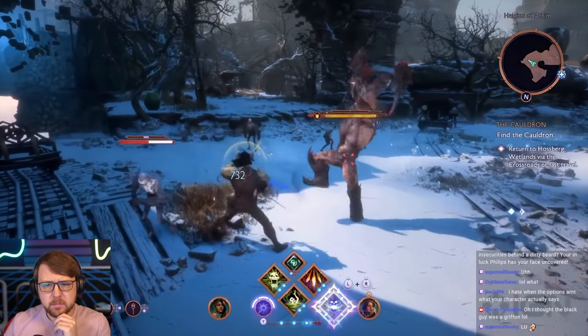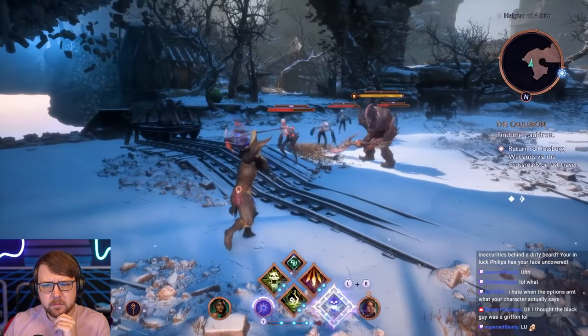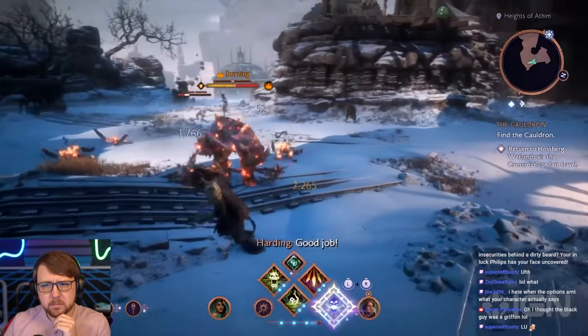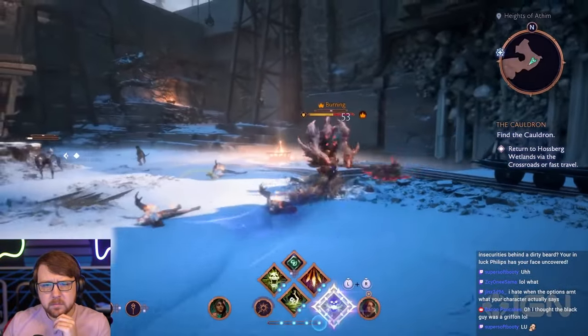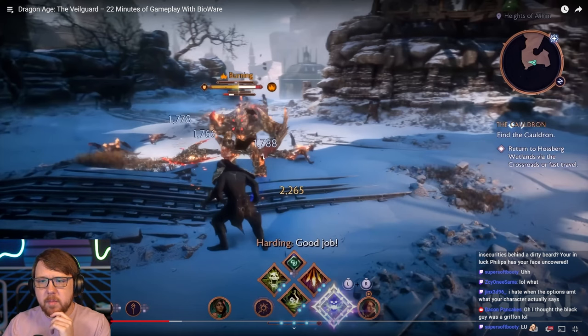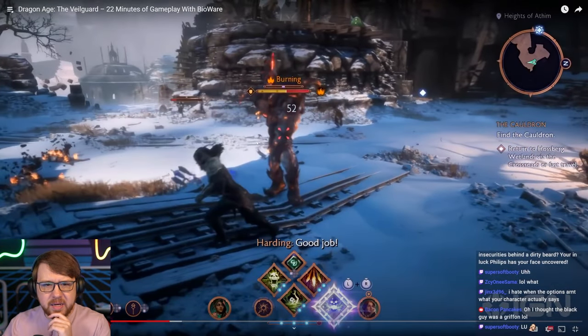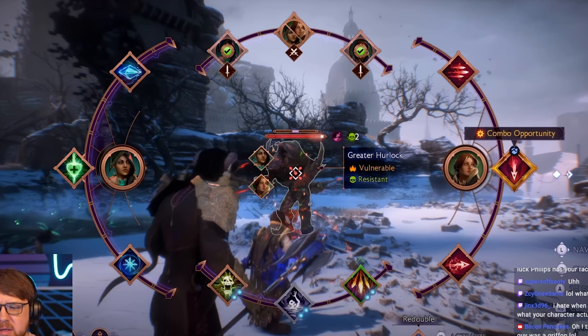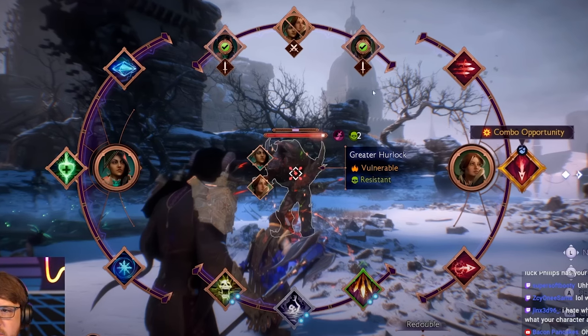When surrounded by swarming darkspawn, you really have to use a variety of strategies to control the battlefield. I'm going to use heavy charged attacks to knock down these ghouls and get them out of the way. The way this looks to me, it looks like you're basically doing most of the combat solo, and then your party members are standing on the outside providing minimal support. I like the way they show vulnerabilities and resistances. The UI is a little bit messy, but it gets the job done.